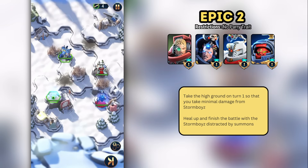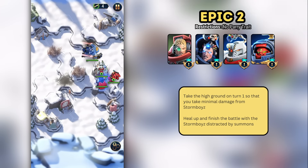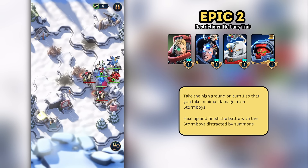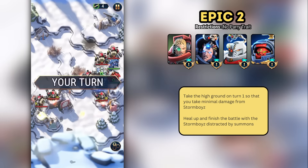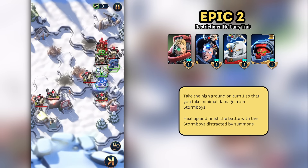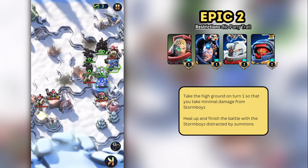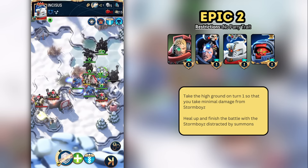For Epic Two, we face Storm Boys that come flying onto the map. The key to this stage is positioning your units on the high ground on the right side of the map — this way, there are limited hexes from which the Storm Boys can attack you. Once the Storm Boys land, as long as they haven't killed a character, it's pretty easy to finish the fight. The theme of summons distracting the AI continues and you slowly pick off the enemies while the boys are distracted.